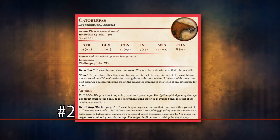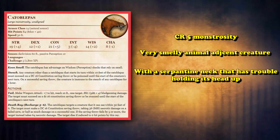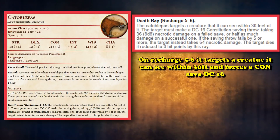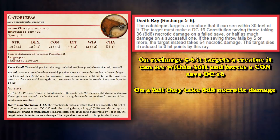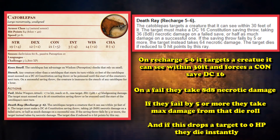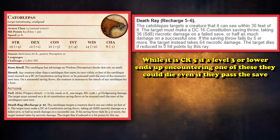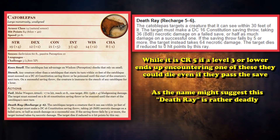At number 2, we have the Catoblepas. This is a CR5 creature that is a very spell-looking animal-like thing with a serpent-like neck that has trouble lifting its head up. One glare from its bloodshot eyes can rot flesh, as it has the ability called Death Ray, which you can use on one creature within 30 feet, forcing a DC 16 Constitution saving throw. On failure, they just take a whole bunch of damage. And if they fail by 5 or more, they take 64 necrotic damage instead of 8d8. If the ability lowers a target to 0 hit points, it instantly kills the target — and this ability does so much damage that even if a player character succeeds the saving throw, if they're level 3 or lower they might still die from taking half the damage.